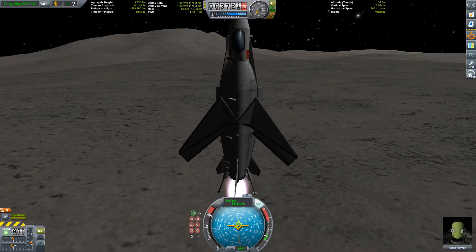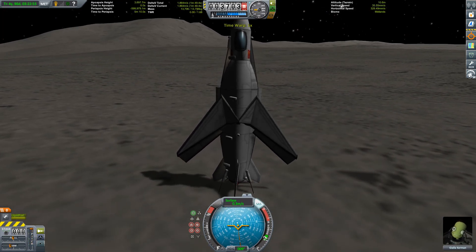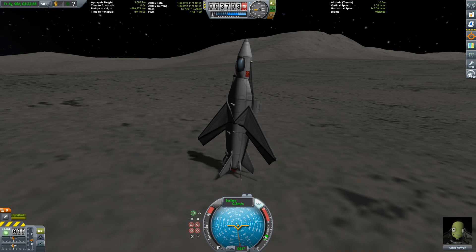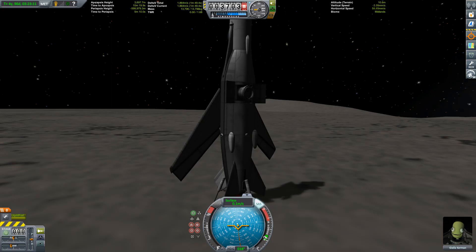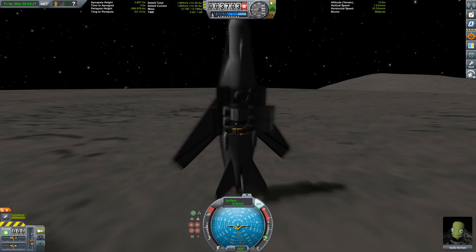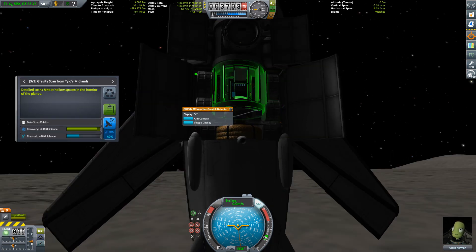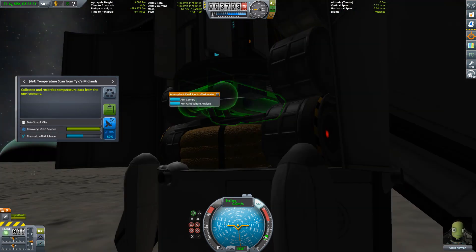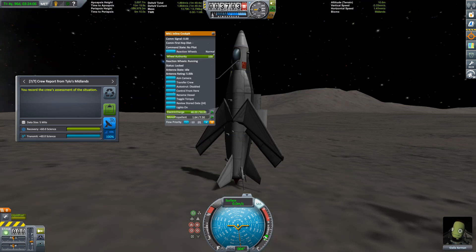Of course there is the magic of quicksaving, and thanks to that we managed to land safely. A little bit of wobbling, but it's fine — we are stable now. Time to collect some science samples from the surface of Tylo this time. It takes a while to click all of those; I really should have made an action group that just activates all science equipment.